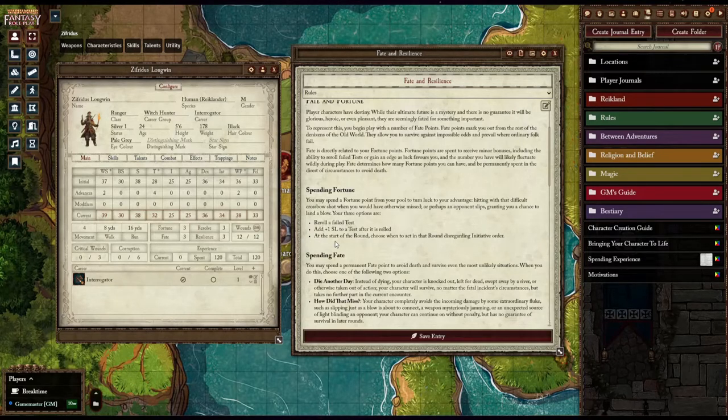You can also spend Fortune to change your initiative order, so that you go first that round. This is very important when many enemies are about to act and could kill you — you spend Fortune to act first and get out of harm's way.